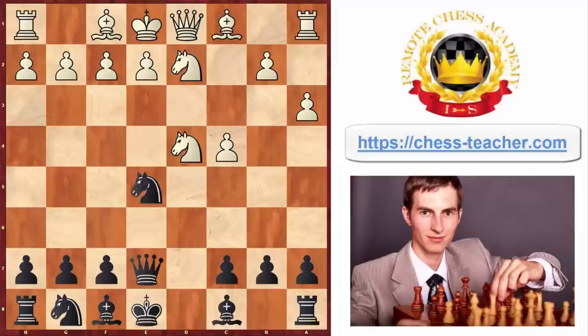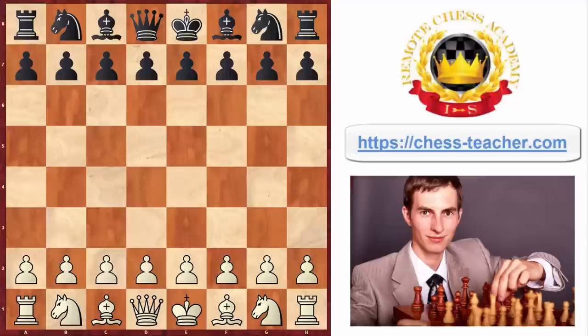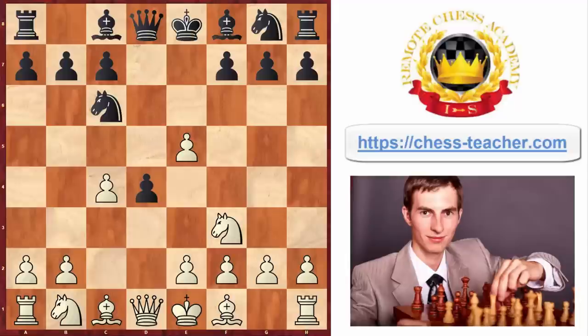Now let me show you one killer line for white. If you're playing d4 as white and someone is trying to use the Albin Counter Gambit against you, you go knight f3, knight c6, then pawn to g3 - which is probably the main line. In this variation, it's a little hard for white to play the natural move pawn to e3, and that's why it's natural for white to develop the bishop via g3 to g2.